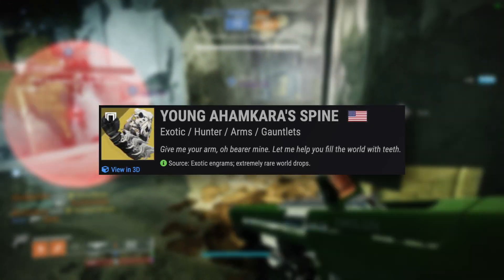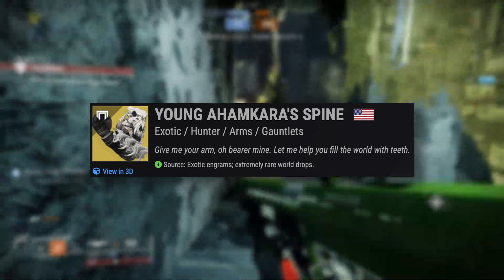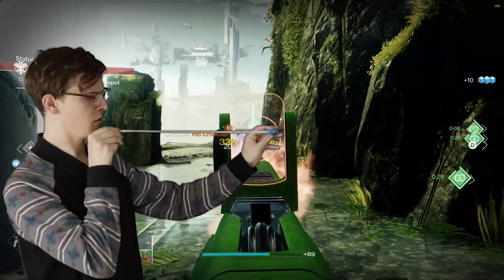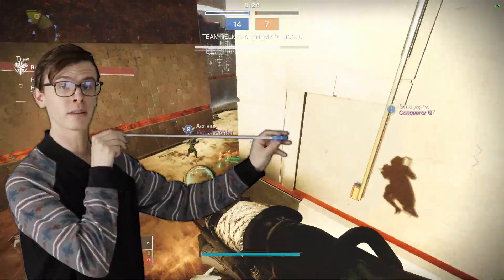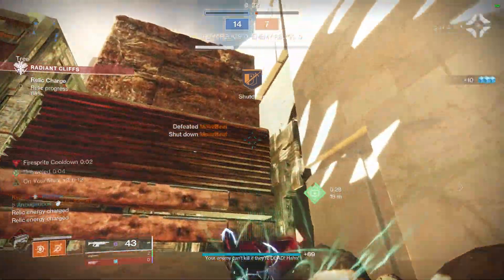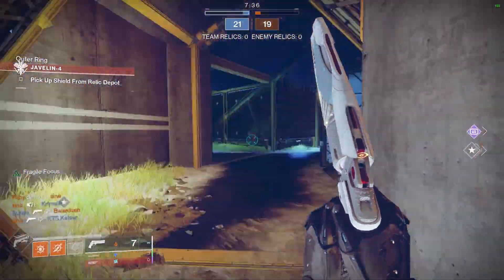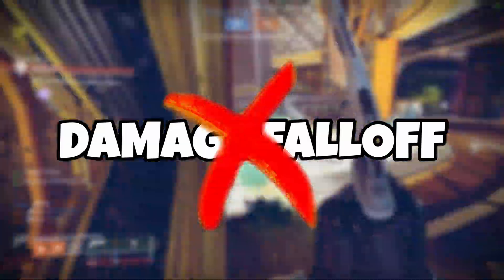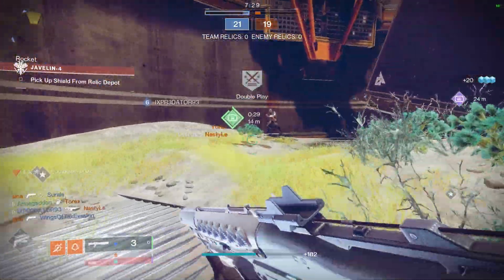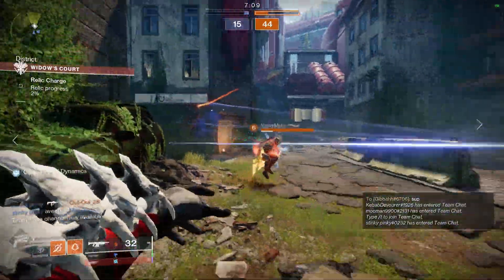Young Ahamkara's Spine buffs the damage of your tripmine grenade as well as the size of the trigger area and blast — a sizable buff to both length and girth. An enhanced Ahamkara's grenade quite literally makes your opponent 1 HP and keeps them there as scorch stacks continue to burn them. Explosions also no longer have any damage falloff, meaning that even the lightest touch of an Ahamkara's grenade leaves your enemy virtually at 1 HP. Just look at how absurd the range and damage of Ahamkara's is in practice.